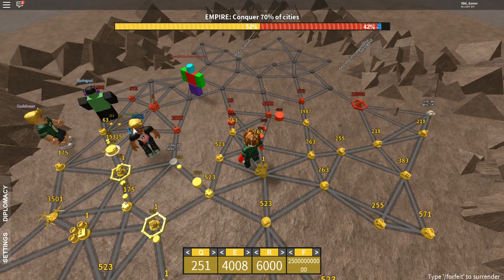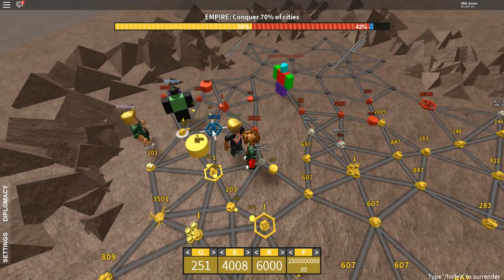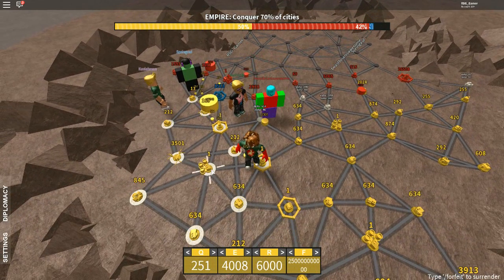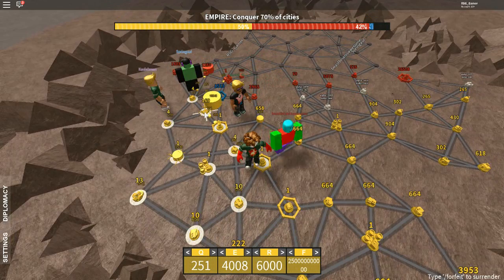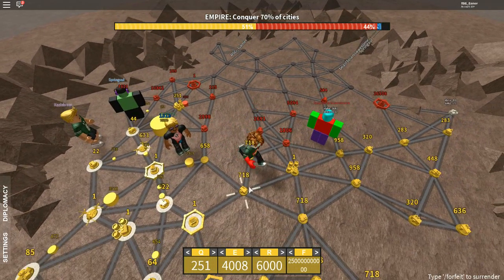Blue only has one or two squares left — he's about to get squeezed out. He's got like 1%. But the problem is Red hit me hard with that fort.